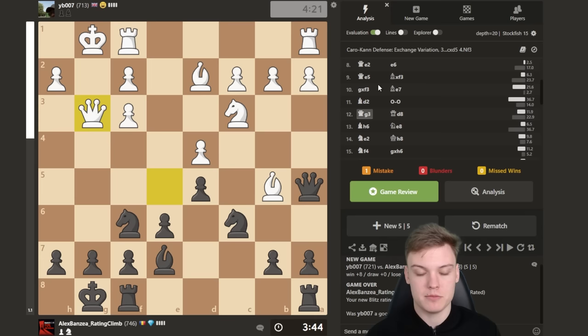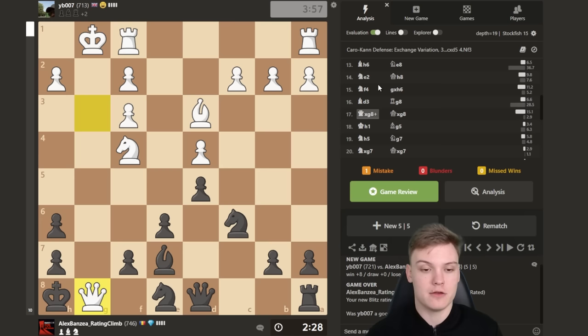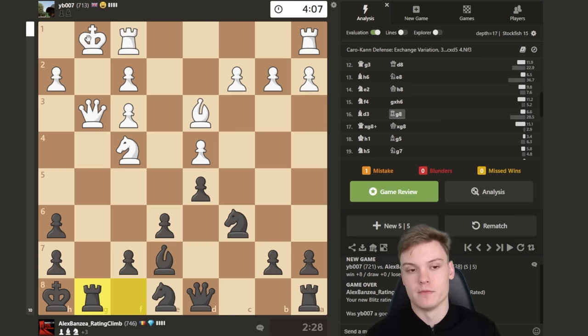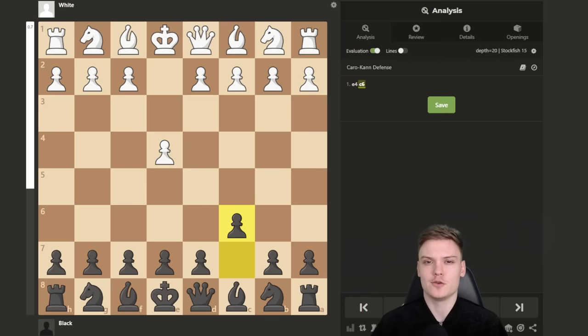Just weakening their position too much — see bishop h6 just hanging, threatening mate in one. Of course they're very loose and forget about their hanging pieces. This is just how you want to punish them — extra piece, trap their king and queen, and you just get a free win without having to do much at all. Just exploit your opponent who is overextending.